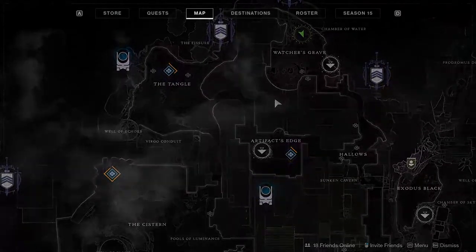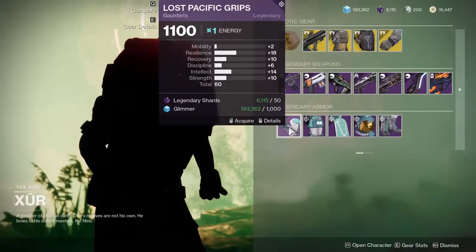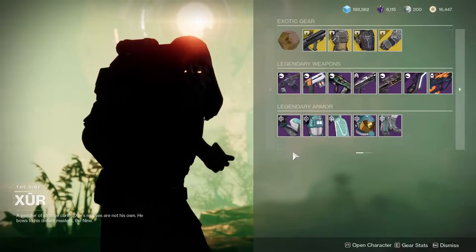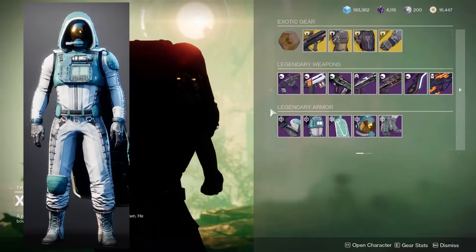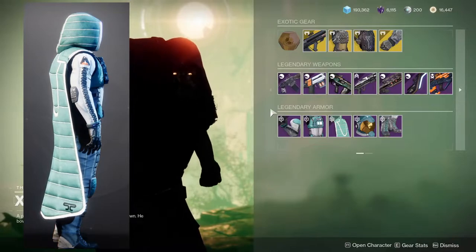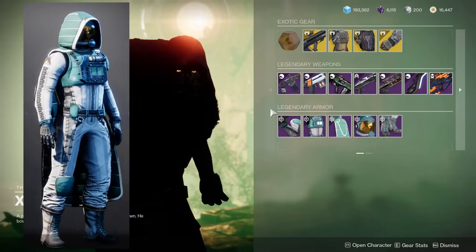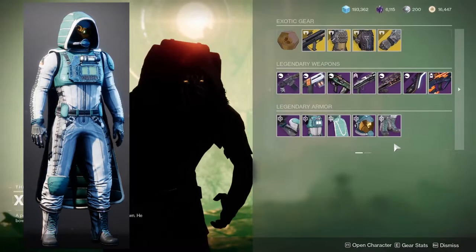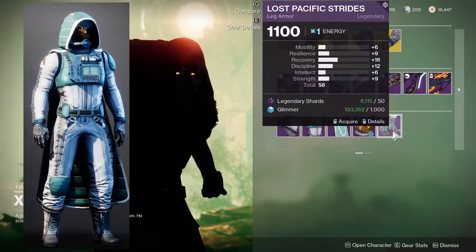In the Watcher's Grave on Nessus, there's currently an armor set we haven't seen in a while — the Lost Pacific armor set for each class. I highly suggest you scoop this armor up if you're going for an astronaut look. It is in the Whirlpool, but if you don't have it, considering the Whirlpool is usually really bad at giving you what you want, I highly suggest you pick this up. It's a good astronaut armor set.